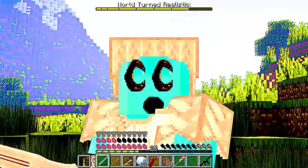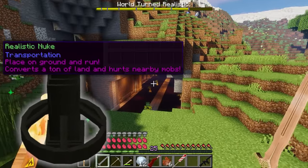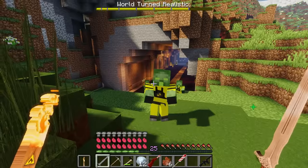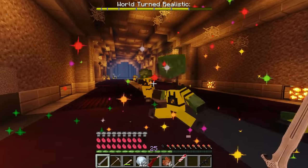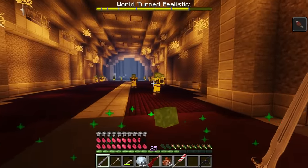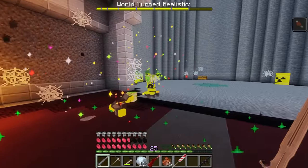Now let's blow it up — I want to make myself a realistic nuke. To do that, we've got to explore this asylum. Radioactive zombie — my goodness gracious. I want to craft a nuke, man. Just got to get past these zombies here. Radioactive creepers.